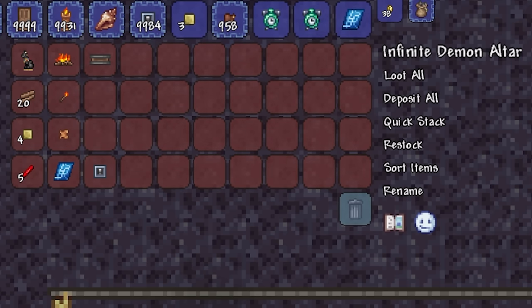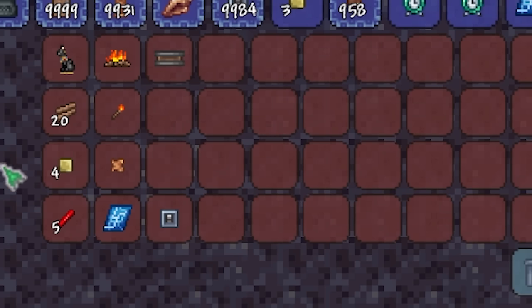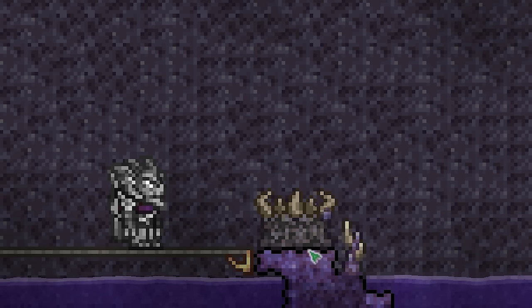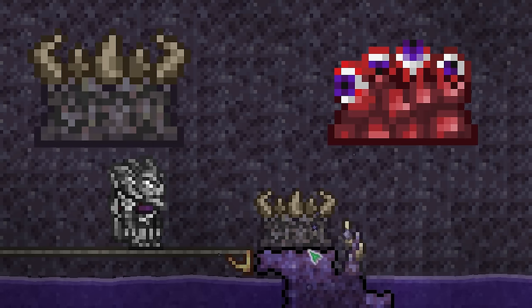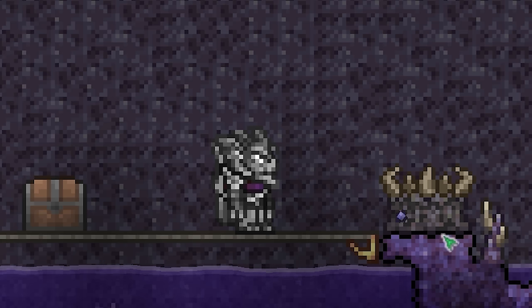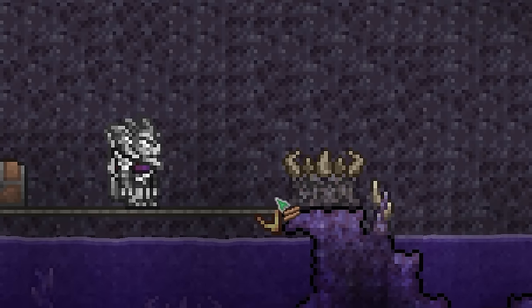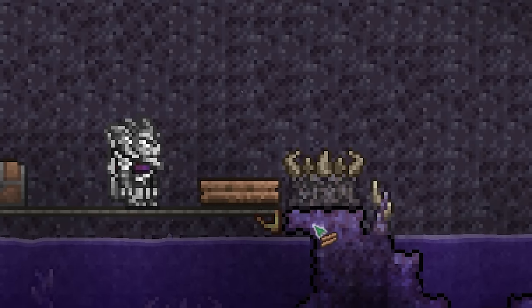Next, you'll need the materials that you see in this chest here. The only thing to note is that you can use any other building block in place of the wood. The first thing you'll need to do is find either a demon altar or a crimson altar anywhere in your world, depending upon which one you have. Next, we need to set up transmutation. Using your building blocks, measure three blocks out from the demon altar, like so.